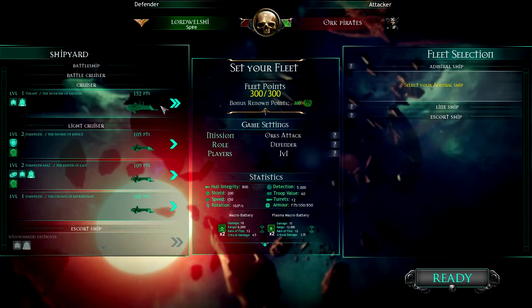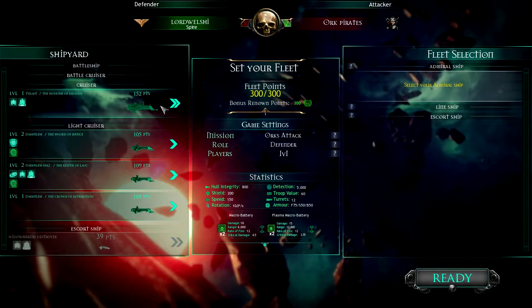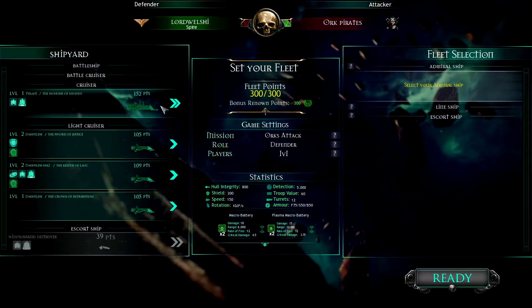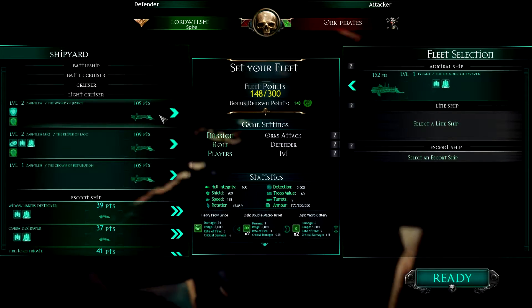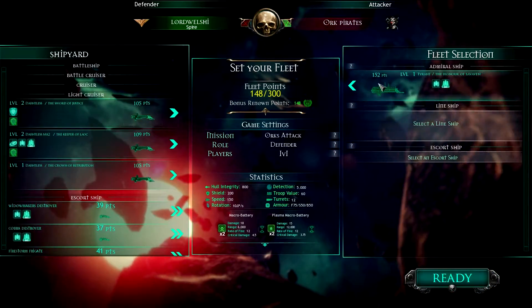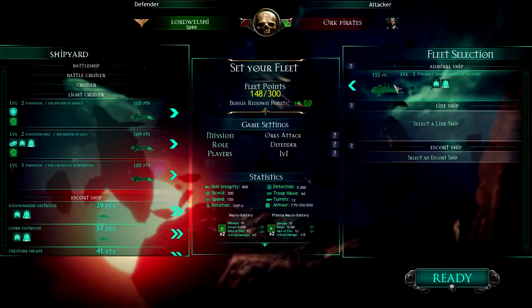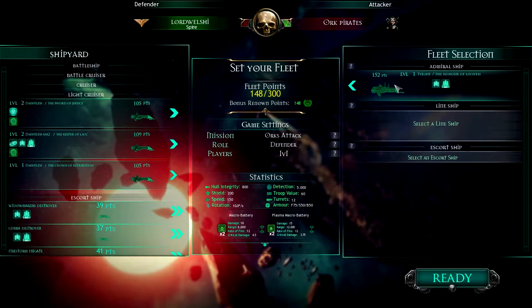I've done the first couple of missions in the campaign in the beta, as well as a couple of skirmishes, but the game is now on full release so I'm going to go back into it. I'm repeating one of the missions — the first convoy protection mission — because I failed it in the beta. In the full release I started the campaign again because for whatever reason I didn't save progress in the campaign in the beta. Anyway, I'm going to put my Tyrant-class cruiser as my admiral ship.